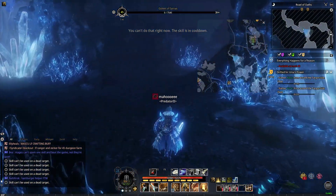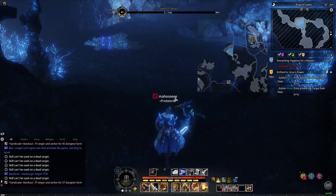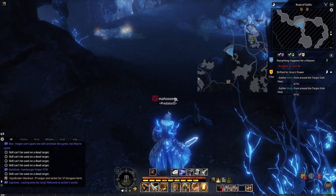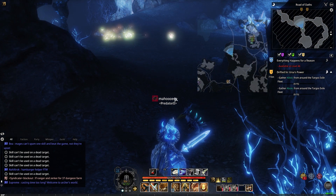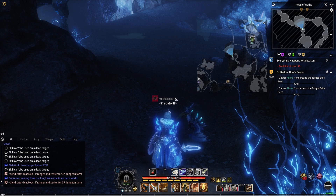There you go. So yeah, it's pretty basic. You need to have two stances and you finish your first combo. Once it's finished, you change stance. The finish disappears and then you do your next chain.